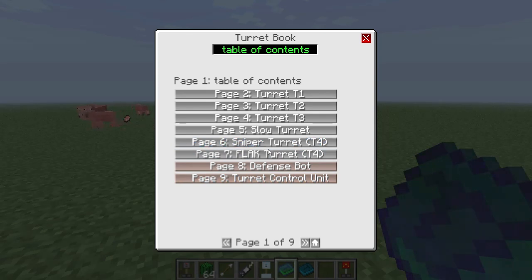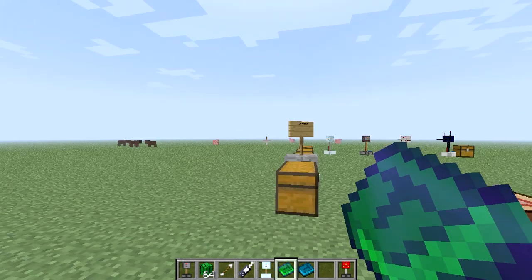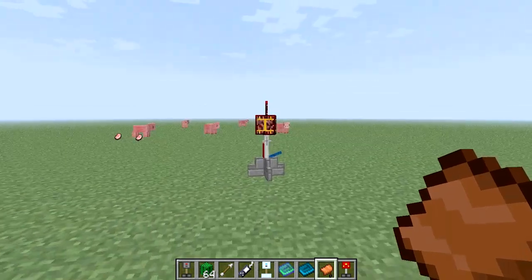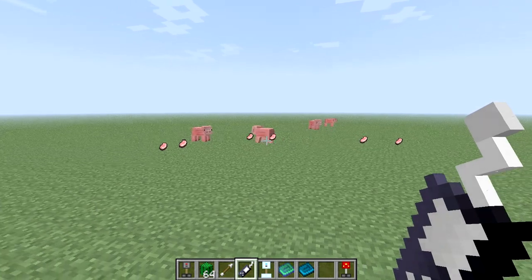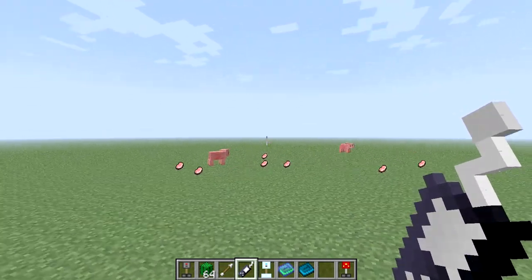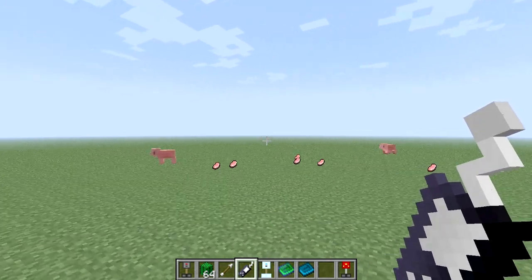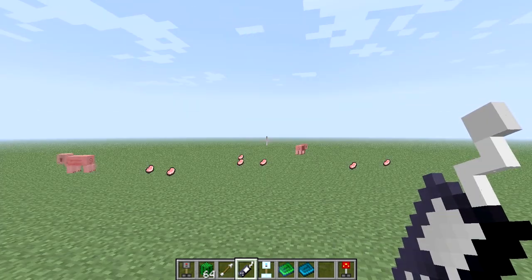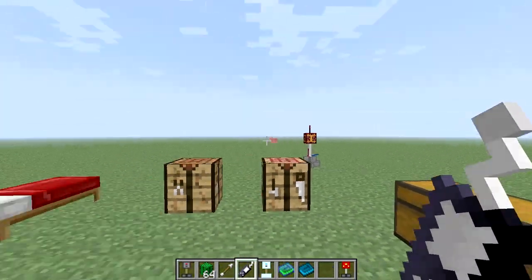If you go into the turret book, this is all self-explanatory. You can put a saddle on it and you can put a chest on it. So say I come over here and get a saddle out, throw the saddle on it, then use the control unit. It actually lets you shoot a lot faster when you're on it — it doesn't have to sit there and wait. But it doesn't move the turret either. That's how you make the sniper turret.